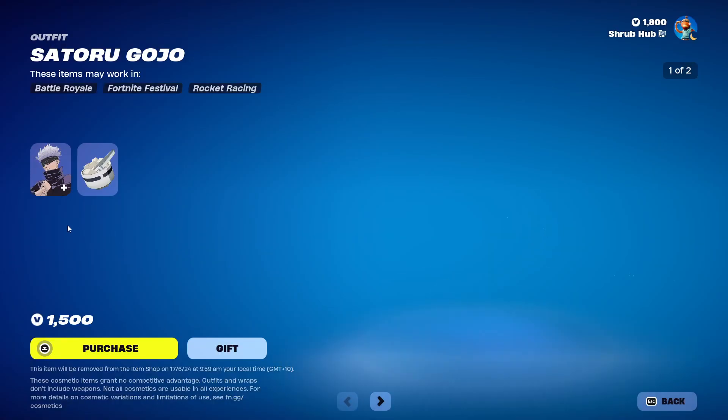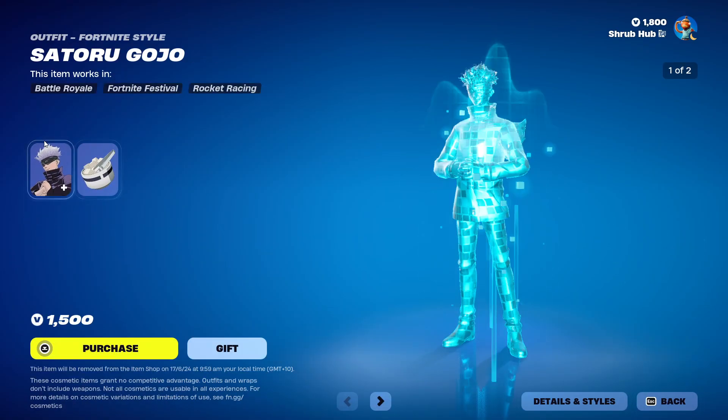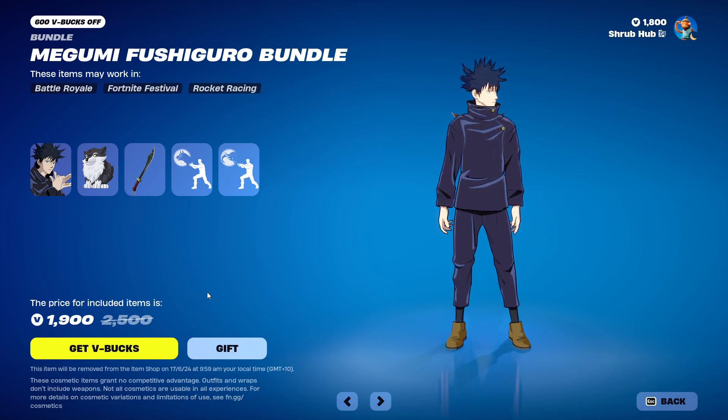Then we have the Satoru Gojo skin here. He has the Six Eyes edit style. And he comes with the Sweet Selection Back Bling. Sadly not including a LEGO style.